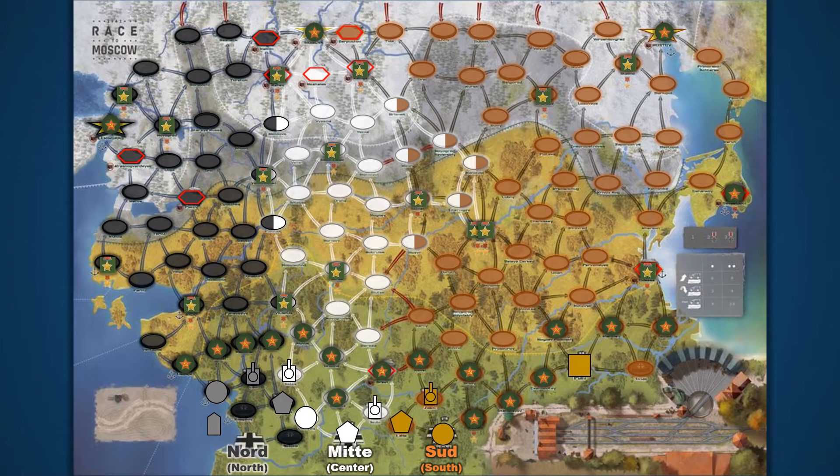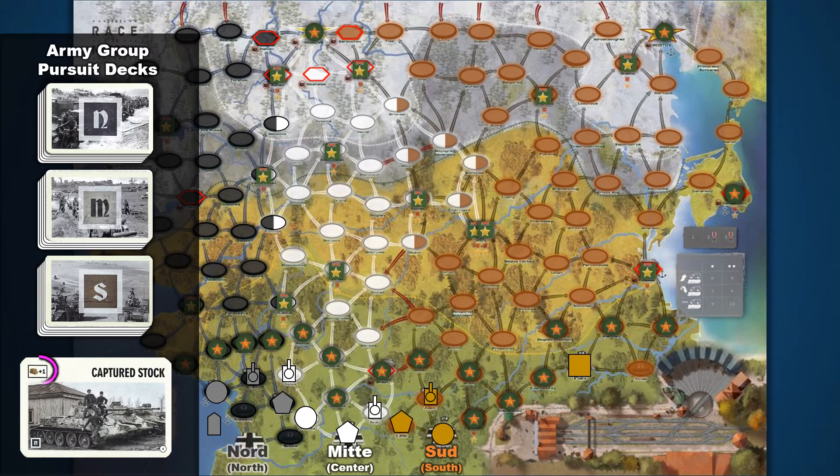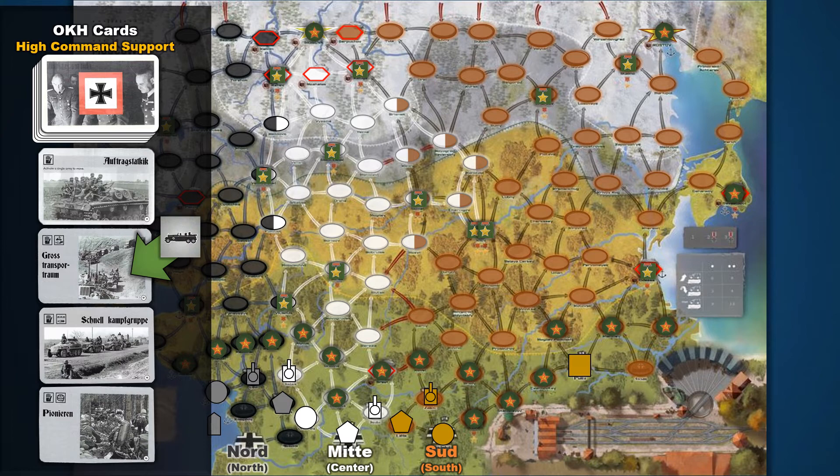If a player enters a space they do not control and it does not have a Soviet marker on it, they draw a card from their pursuit deck. Each army group has their own deck of pursuit cards depicting different events that the player resolves when entering — think of these as random encounters. Sometimes you'll find supplies, sometimes the enemy, but always something unexpected. If a player is struggling to make progress against these obstacles, they can always seek help from the OKH — the Oberkommando des Heeres, or the German High Command. The German High Command is represented by the OKH deck. Throughout gameplay, there are always four of these bonus cards available for players to place their staff card marker on and receive a bonus.